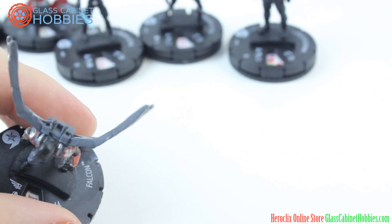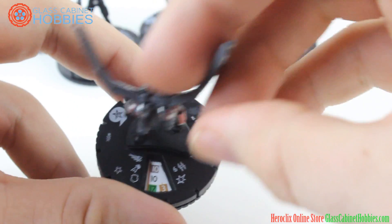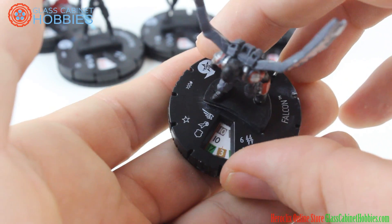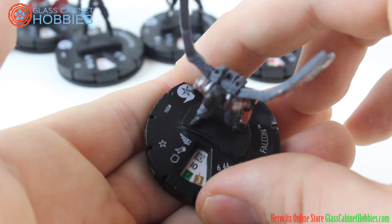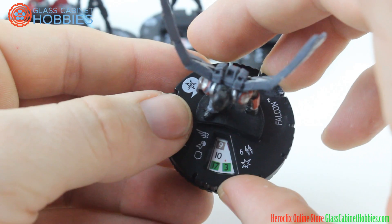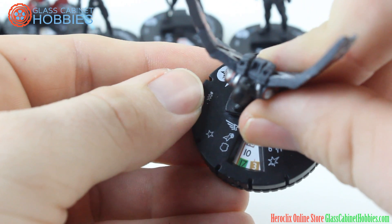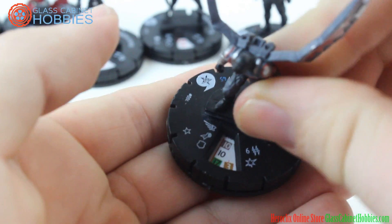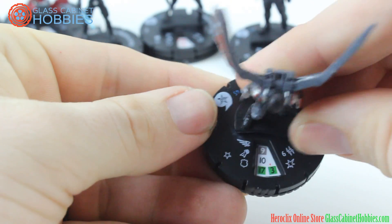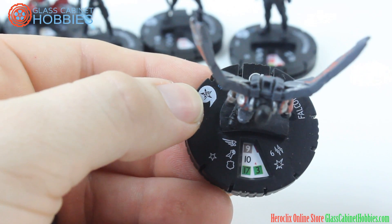Alright, Falcon — he does not have special powers but you can pay for the trait. He's got Running Shot and Perplex, with 6 range. At 95 points you get Perplex — that's good. At 45 points you lose Perplex but you get Enhancement. That click is good though those later ones are not so hot.